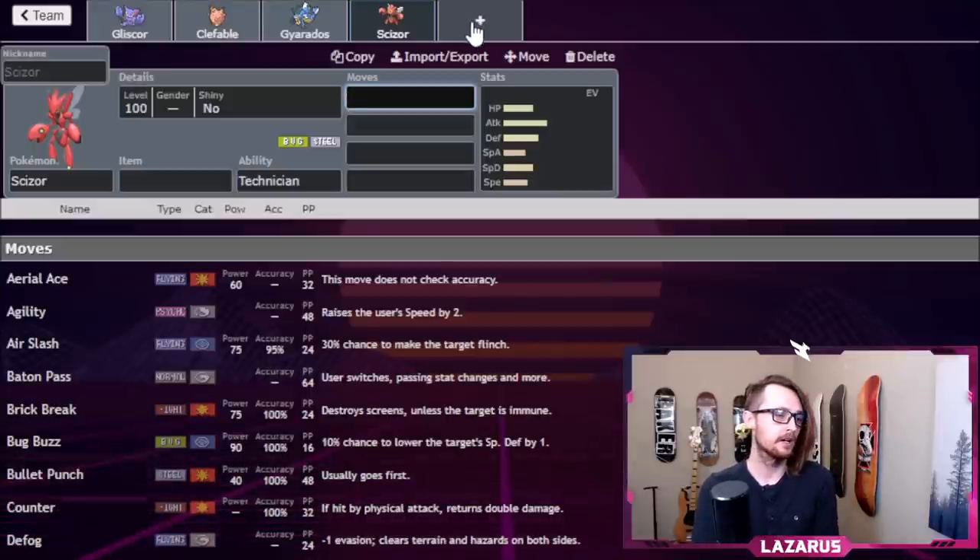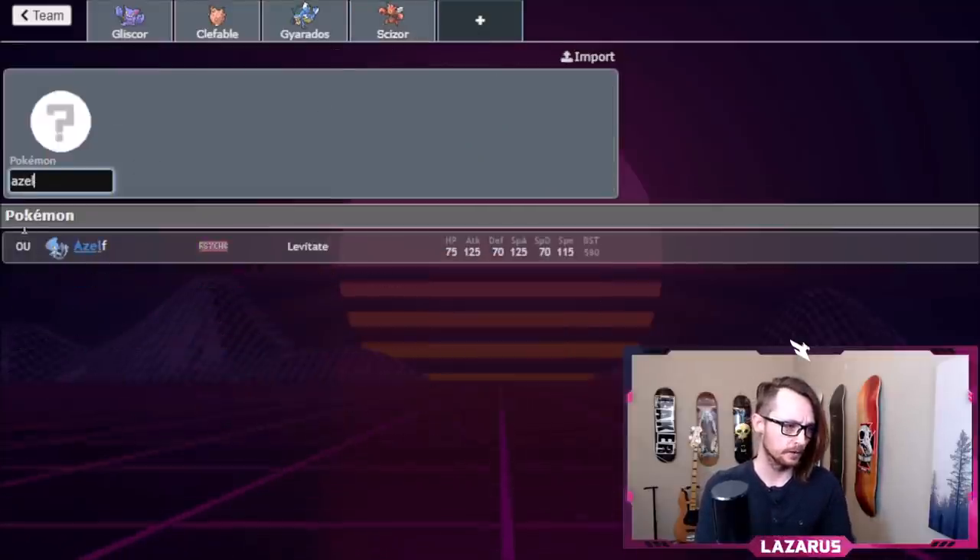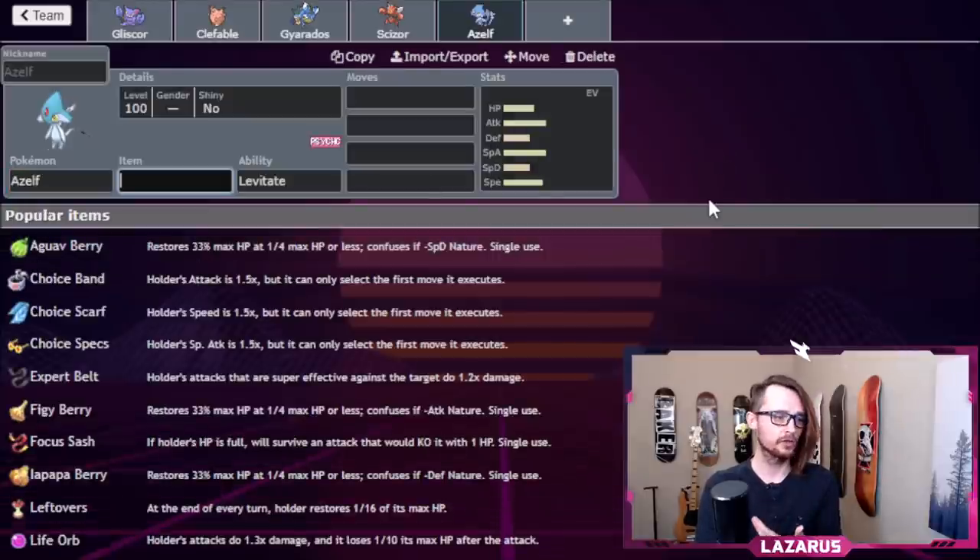Remember from previous team building videos: base 100 speed is like the threshold — if you're at 100 or faster, you're fast. The next level would be 105, 110. We're looking at a 115 base Speed mon, which is Azelf. Azelf is a really good Pokemon with a ton of special coverage, and this team needs a little more special attack coverage.